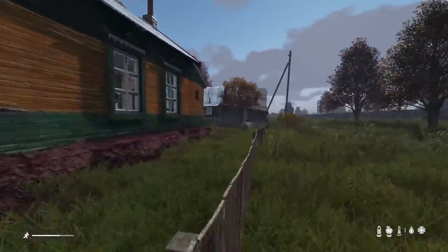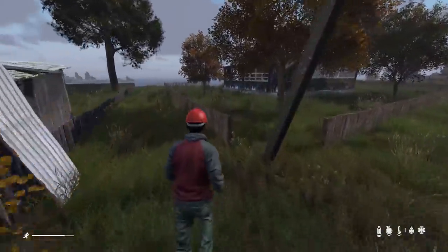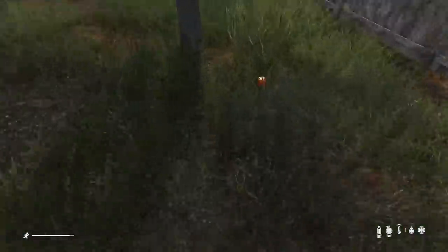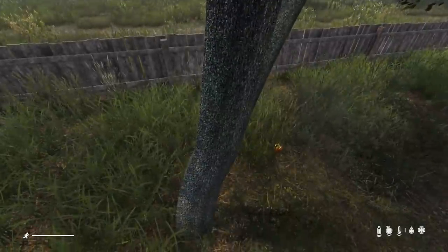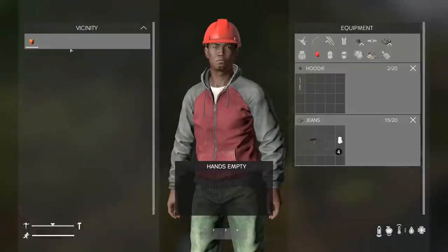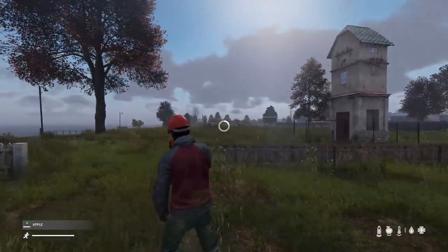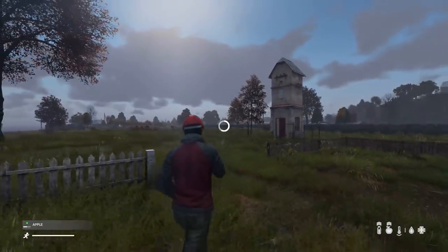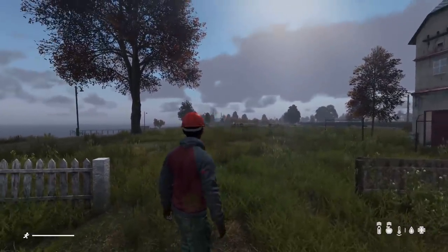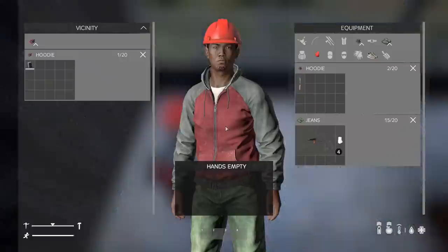I'm looking for some apple trees, and it looks like we got one up here. There may not be any apples under it, but apples give you hydration and food — always make sure you check around apple trees. As you can see, apples now spawn in the ground as if they've fallen off the tree. You don't walk up to the tree and press F and wait for it to randomly give you one. They're definitely a good source of nutrition, and they're pretty easy to find, especially in apple orchards.